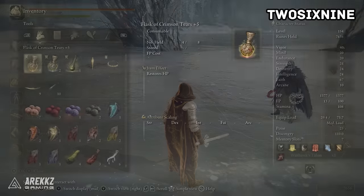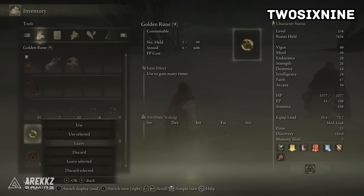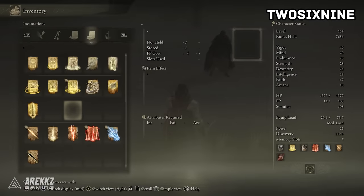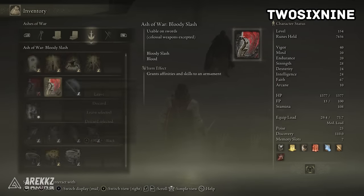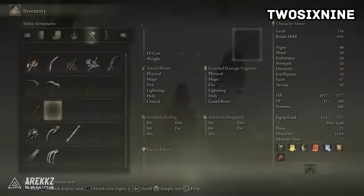There are a few things to know about player trading. First, players can drop up to a total of eight items on the floor. If you drop a ninth item, the first item will despawn, and so on. You're probably not going to be gifting items back to back, but do keep it in mind — make sure you pick up items before the ninth one causes the first to despawn.